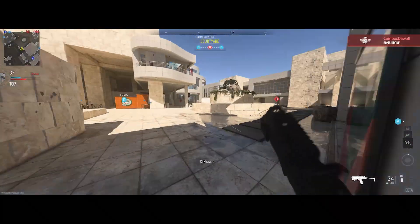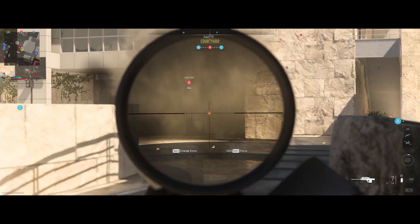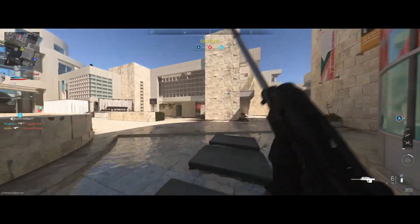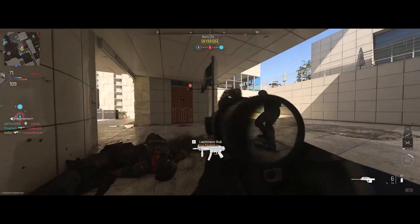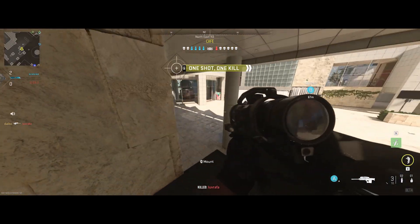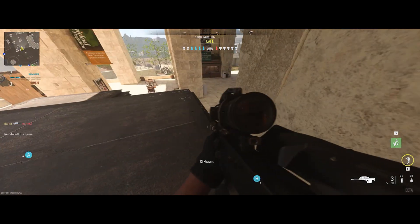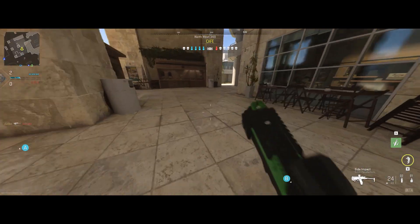Then there's the museum map — I can't think of the name right now. It has big open spaces with a large central open fountain area, but then you also have some buildings on one side you can go through above or below, and then there's a grassy area on the other side that people forget even exists but makes a great flanking route. I like the variety in these three maps quite a lot.